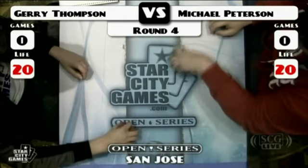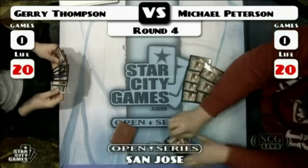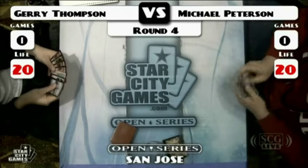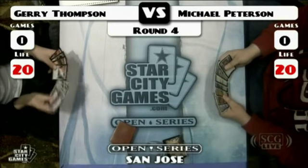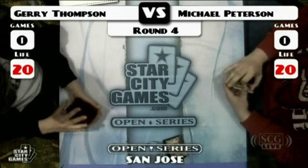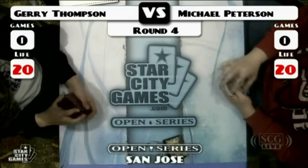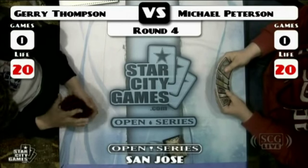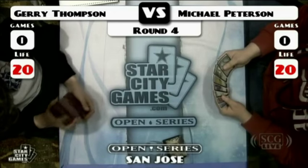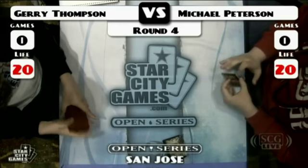We've just been handed some decklists. Jerry Thompson is on Tarmogoyf and Vendilion Clique — this is not a mirror match for sure. This will be fast. It's Affinity. So we've got Michael Peterson with Affinity versus Jerry Thompson with Countertop — a more classic Countertop than the one LSV's opponent was playing. He's got four Tarmogoyf and two Vendilion Clique as his creatures, plus Brainstorms, Swords to Plowshares, Sensei's Divining Top, Spell Snare, Counterbalance, Counterspell, Firespout, Jace the Mind Sculptor, Force of Will, and Repeal. Pretty typical list.